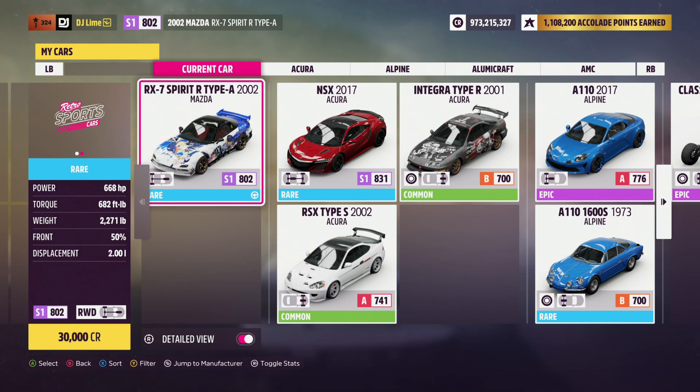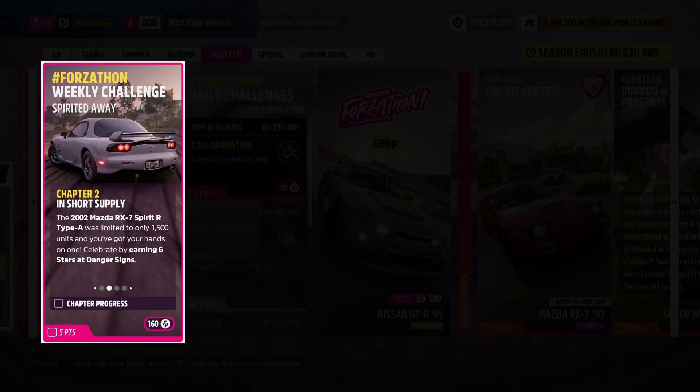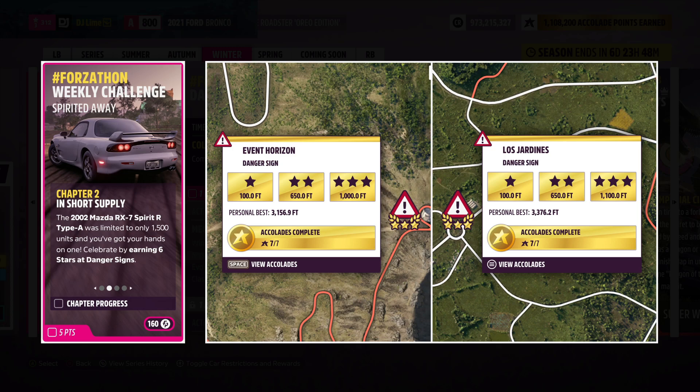It doesn't trigger right away, so go drive around the block for a few seconds. For the second challenge, you earn a total of six stars from danger signs. I would personally upgrade the vehicle so you have more power to attain these objectives. Up on the screen are two of the easiest spots in my opinion.